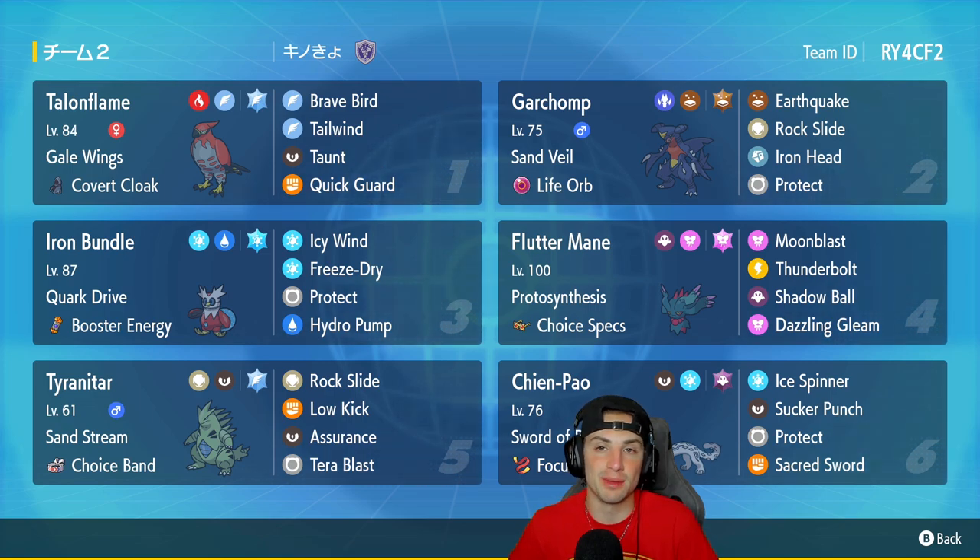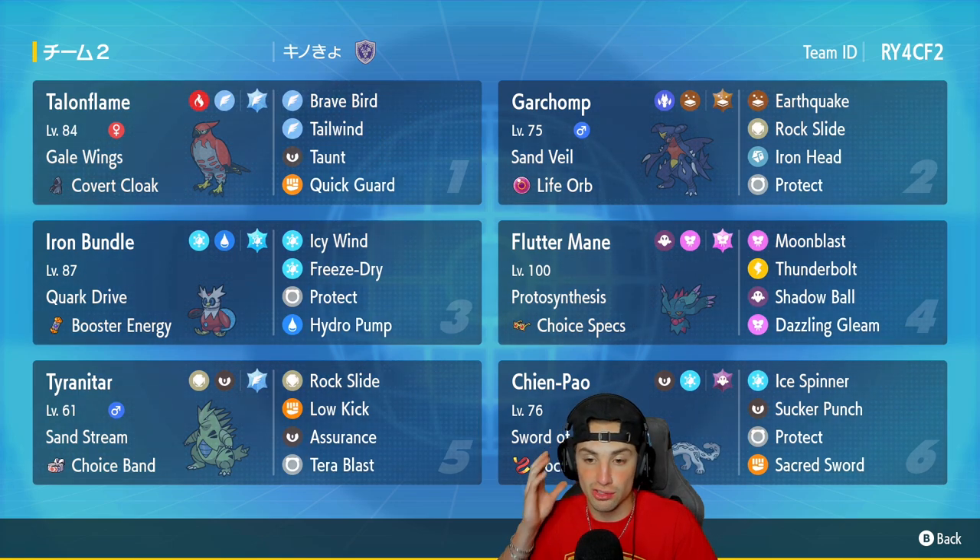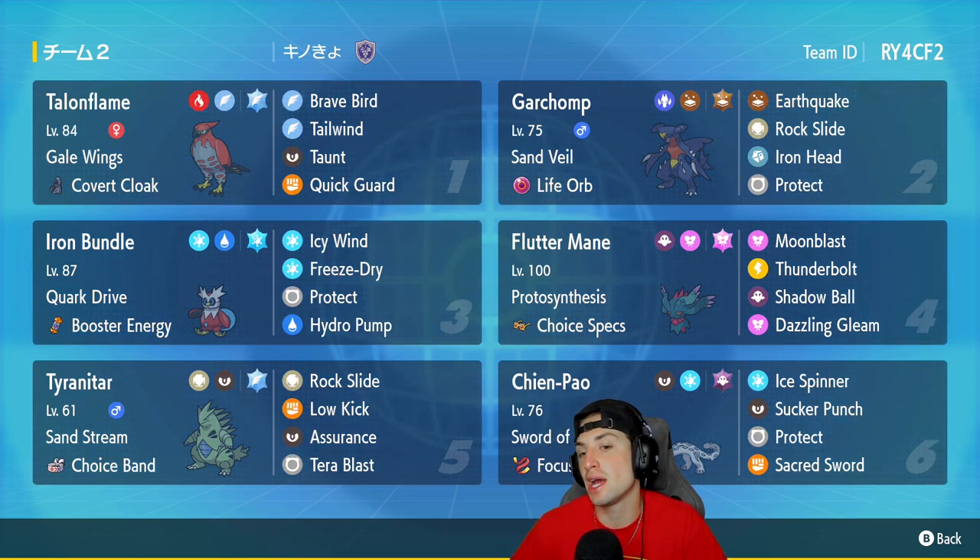Third Pokemon is Iron Bundle with Quark Drive and Booster Energy. You really can't go wrong with this Pokemon — running Ice Spinner, Freeze-Dry, Protect, and Hydro Pump. Probably the best moveset, and the Booster Energy makes it outspeed most Pokemon. It's pretty OP and a really strong Pokemon. Fourth slot is Choice Specs Fluttermane, here for some big-time damage.